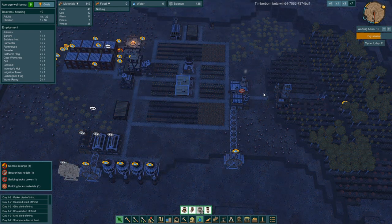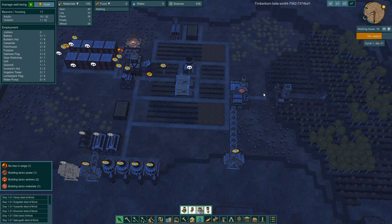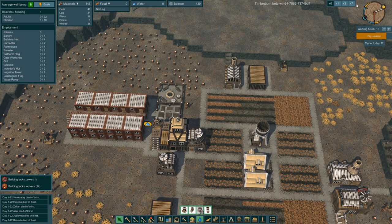Complete and utter massacre of all beavers in beaver town. Beaver town is dead — we're dying of hunger, we're dying of thirst. All these beavers are toast. We have two adults and one child — three beavers left. Now one solitary beaver — a child, all by himself.